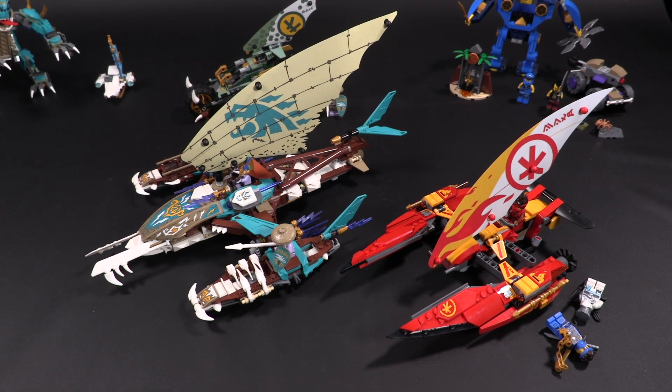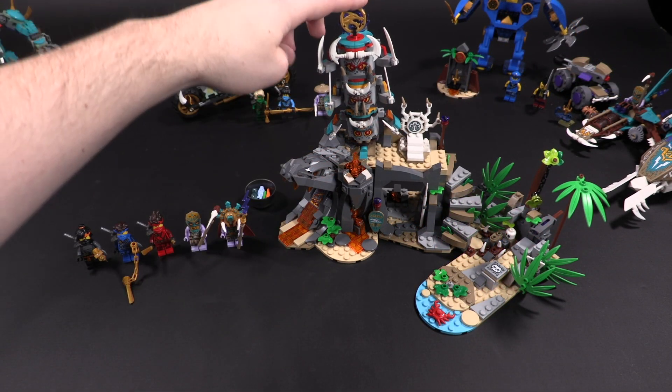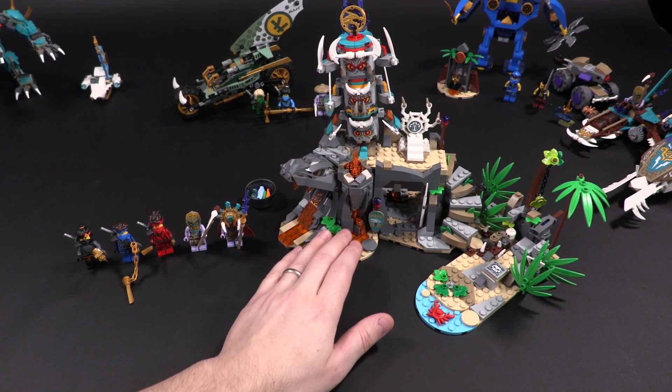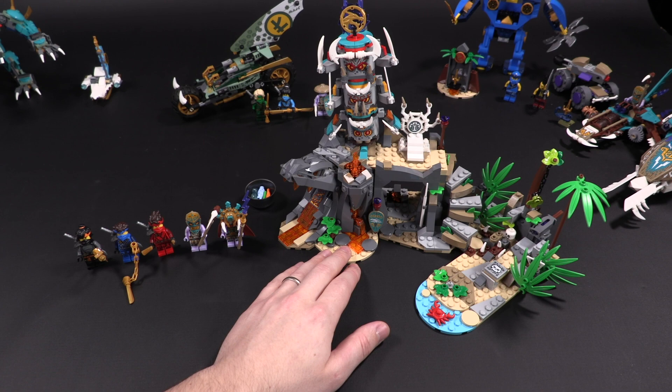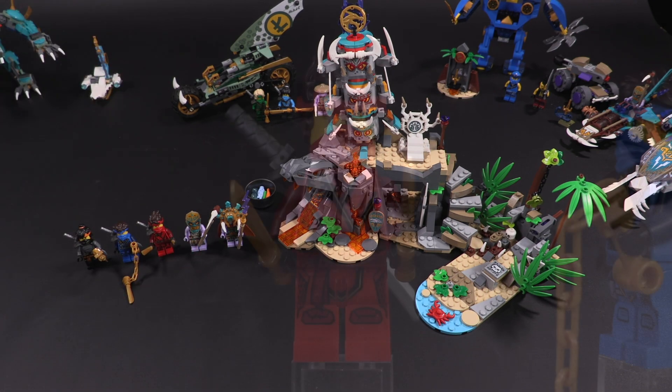Next up is the Keeper's Village set — set number 71747. It is $50 US, 632 parts, and it comes with five minifigures. Let's check them out.